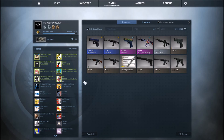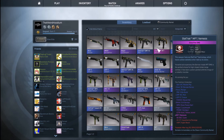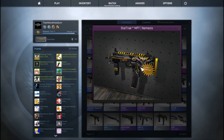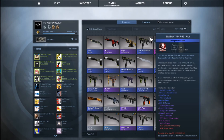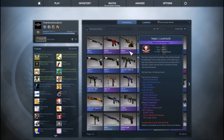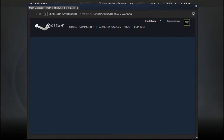So yeah guys, I hope you all enjoyed that. That was actually pretty cool — I got a friggin' Nemesis. Let's inspect that again. Oh my god, that looks so sick. Stat Track MP7 Nemesis, minimal wear. Not bad at all, it was a dope case opening. I mean, I didn't get my money back — well, I probably actually did. Like, a minimal wear one of these — I want to see how much those go for, probably like two or three bucks.